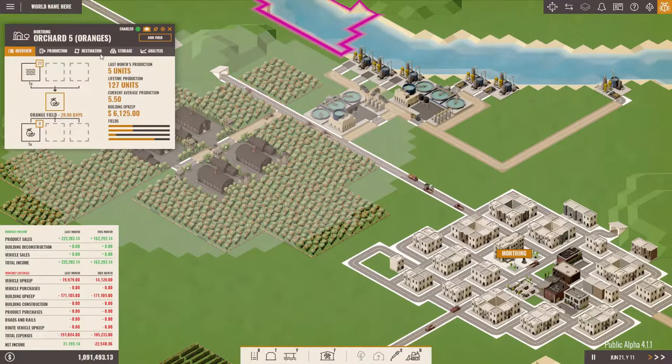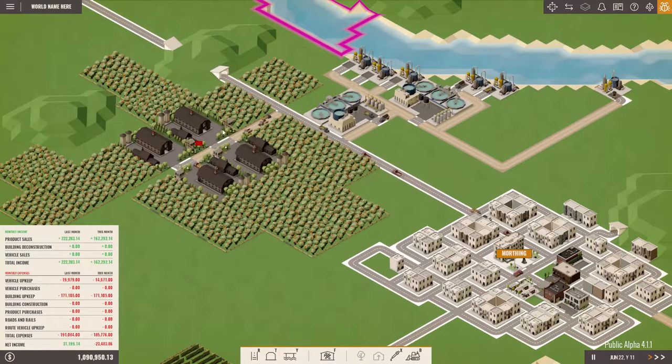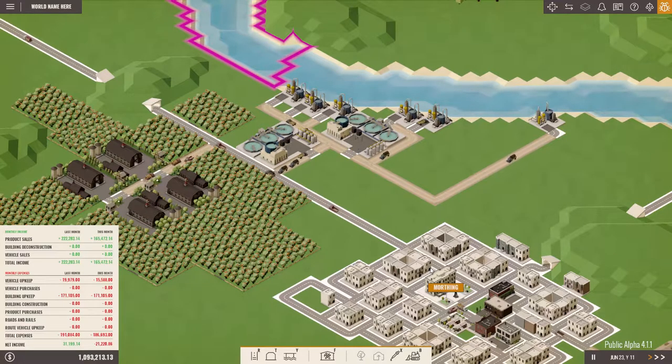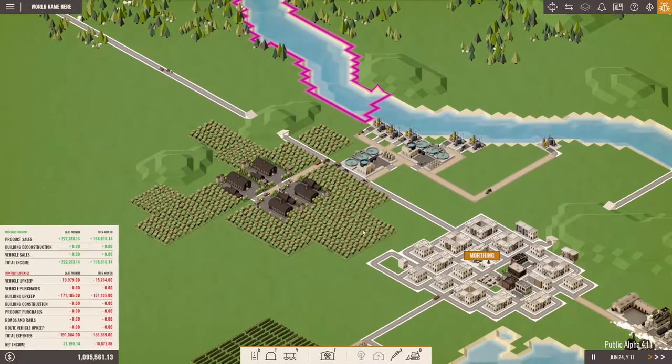This is what I did: I changed all those to sell to the farmers market in Morphing, which now yields all the revenue the orange orchards could make — just at 80%, which is still more than selling at 100% the long distance without enough trucks.